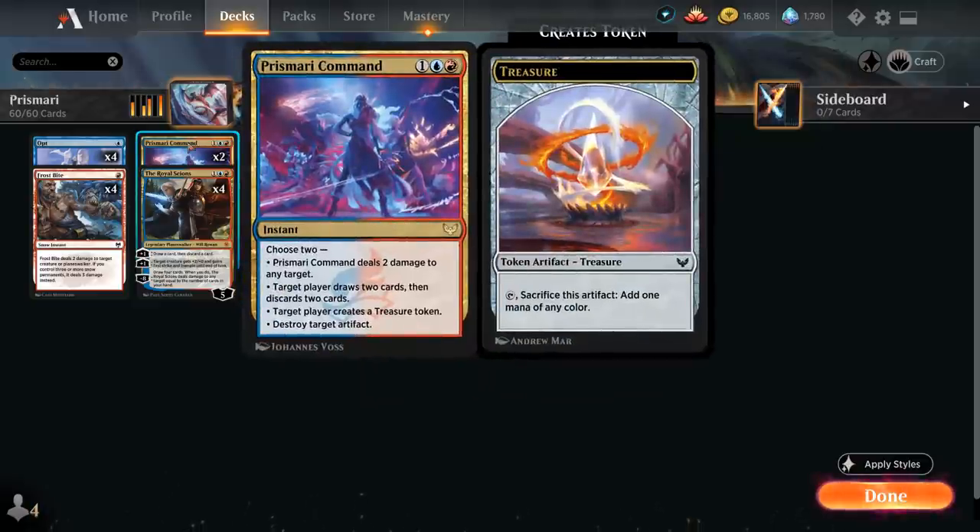We have two copies of Prismari Command, which lets us choose two modes: deal two damage to any target; target player draws two and discards two; target player creates a treasure token; or destroy target artifact. A ton of flexibility for three mana.